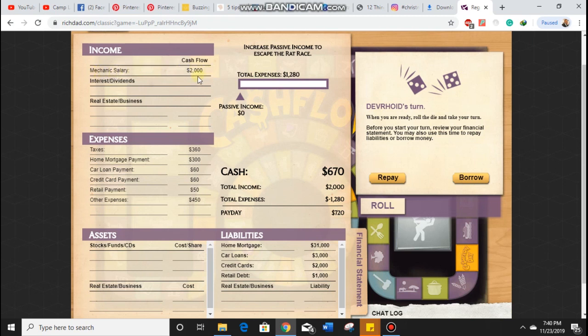Our mechanic salary is $2,000. We have no real estate or businesses. Our expenses are as follows: taxes of $360, a home mortgage payment of $300, car loan payment of $60, credit card payment of $60, retail payment of $50, and other expenses of $450. All told, our total expenses are $1,280. At the moment, we have $670 in savings, so that's why our cash is at $670. At the end of every payday, we get a net $720, which is just the difference of our total income and our expenses.